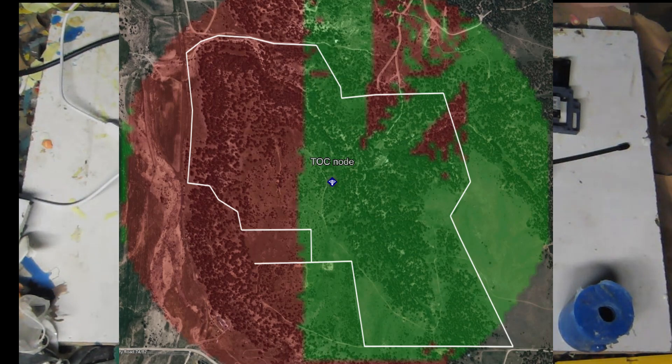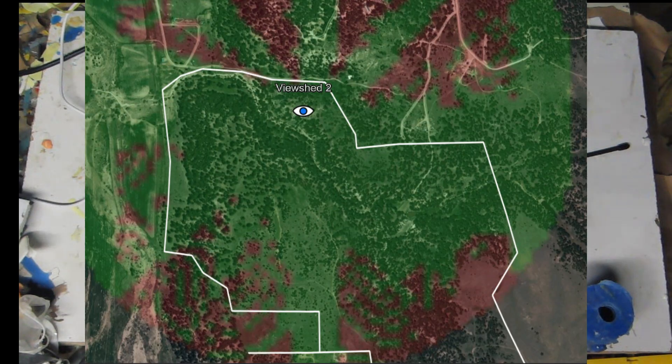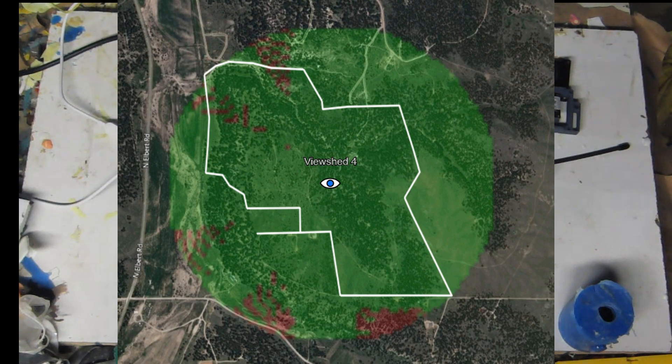The next picture shows another node set up just off to the side, and you can see between those two nodes you will cover the entire field. Or in the same location, if you run one of these up 75 feet, you can see on the map that a single node is going to cover the entire field.